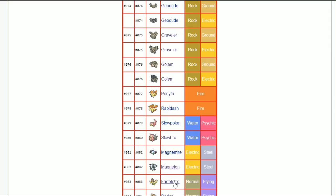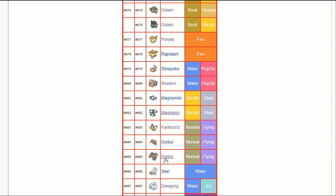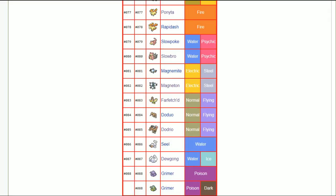Dodrio received buffs in its generation, so jolly nature is pretty nice. Dewgong — I feel like impish nature is the call for physical attacks, and then just camp the horn drill. It also has ice shard and aqua jet, so maybe adamant Dewgong works as a priority cheese Pokémon — aqua jet and protect to finish off low-health Pokémon.